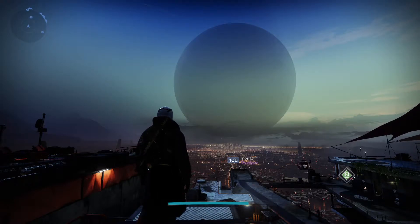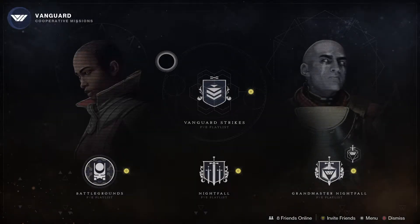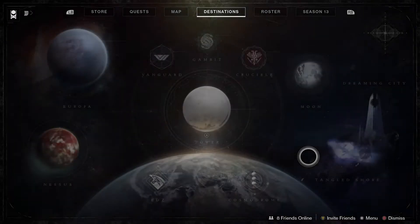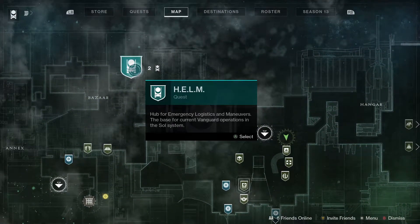First up with the new content this week: Grandmaster Nightfalls have been added. If you head on over to the Vanguard tab, you can see that Grandmaster Nightfalls have been added back into the game. If you're 1325 light level, you can hop in and try to get that adept loot.